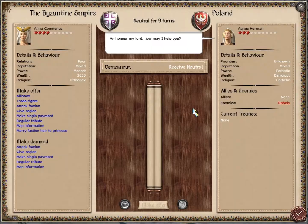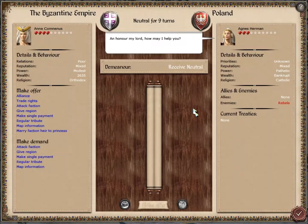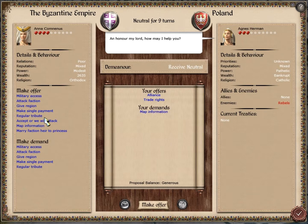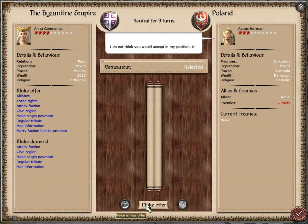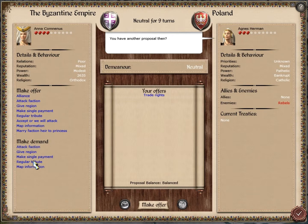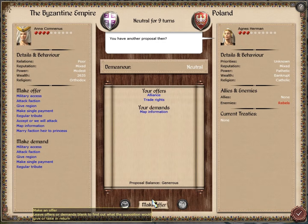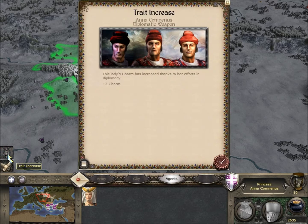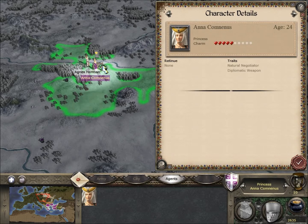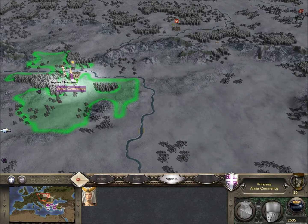We'll enter into diplomatic relations with the Polish. They're pretty much bankrupt so they've got no money. We'll go for map information and a regular tribute - maybe 300 for seven turns. We're not going to get any money out of these but we'll throw this at them. Got the map information. They've got quite a decent settlement. The good thing is we're getting increased charm on our princess, which means she's going to be able to marry a better general.